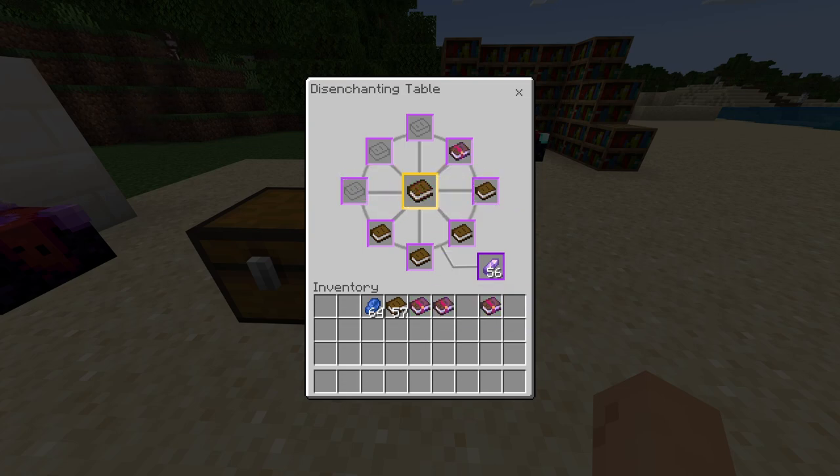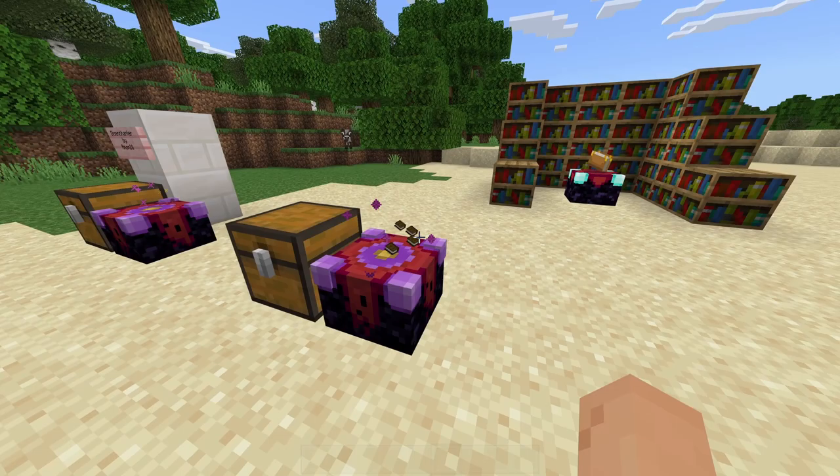One more thing I noticed: if I put Density 4 back in it gives me Density 4 again, so there is a duplication issue with that. I would like to see a way to maybe even downgrade enchantments if needed — I think that would be really cool — but yeah, that's pretty much the add-on.